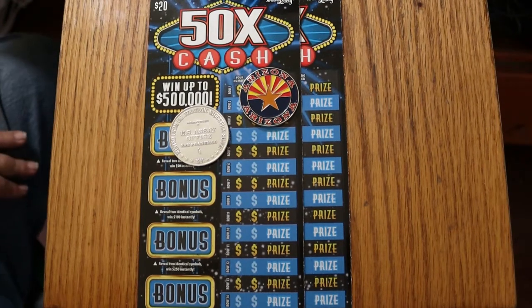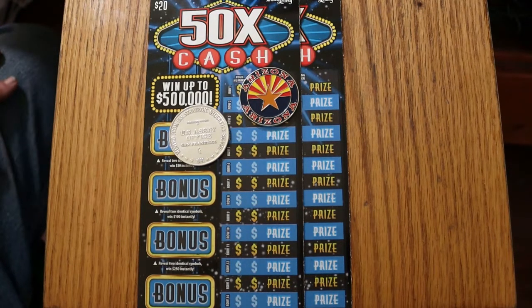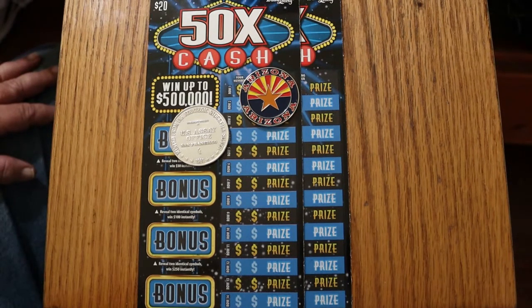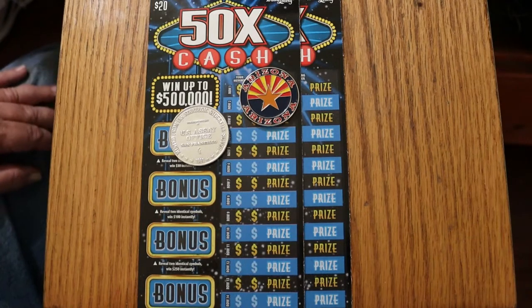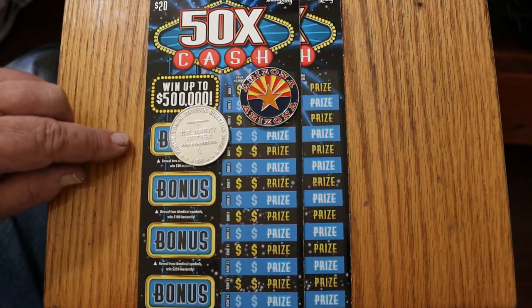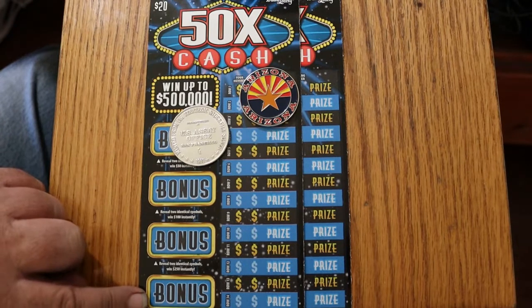What's up, YouTube? AZ Scratchers here with another little scratching session. Today we've got a pair of the new Arizona Lottery $20 50 Times a Cash game, the blue ticket, which has kind of phased out the green Christmas ticket, although I don't understand why because it's not Christmas yet. It's a simple match your number to the winning number. You can find multipliers of 2, 5, 10, 20, or 50 times. I have found all those multipliers except the 20. And there are bonuses — reveal two identical symbols for 50, 100, 250, and 500.